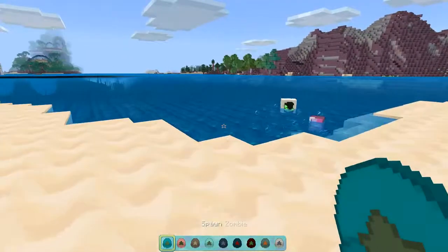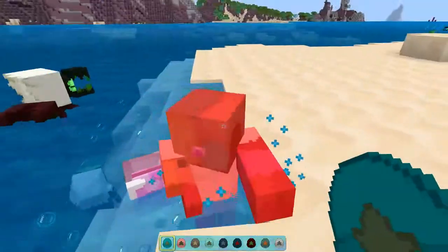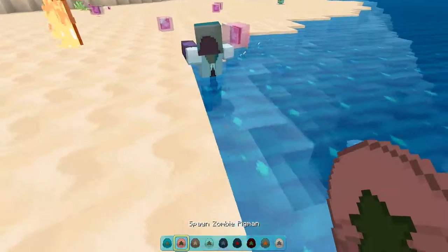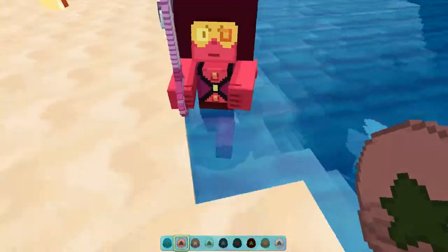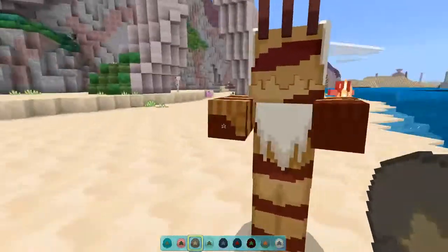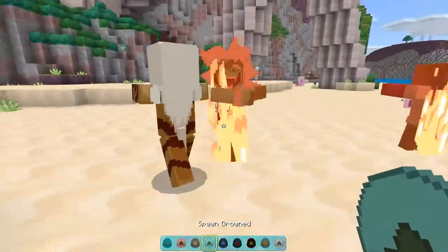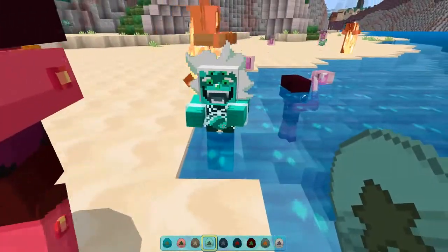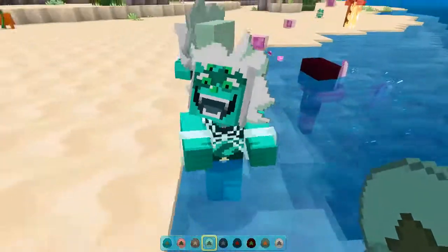Zombie is the mass corrupted zombie gem. The pig zombie is Ruby. The husk is the corrupted Jasper. The drowned of course is Malachite, which I absolutely love — very detailed model.